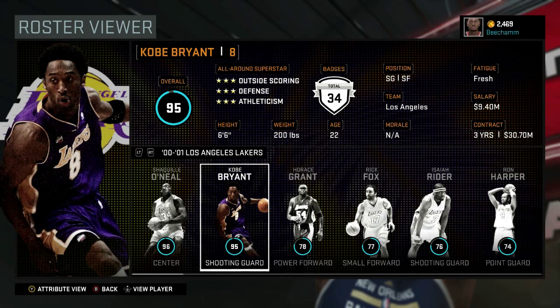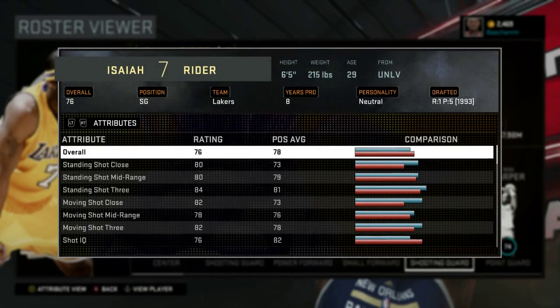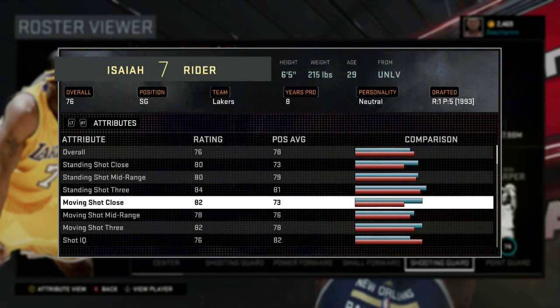The very first step is to decide what player you're going to do it with. You can do it with anybody — the best player in the league, historic players, EuroLeague players if you really wanted to. For the sake of the video, I'm going to be using Kobe Bryant from the 2000-2001 Lakers.